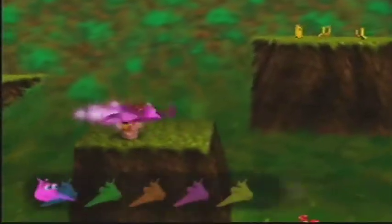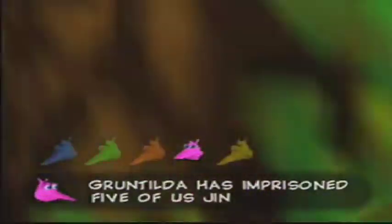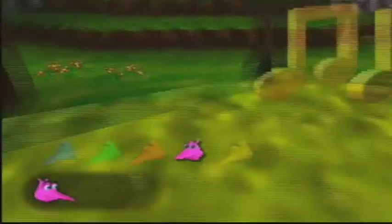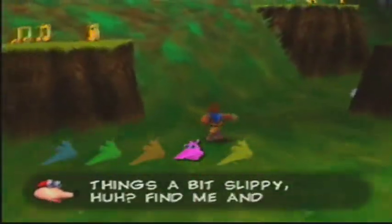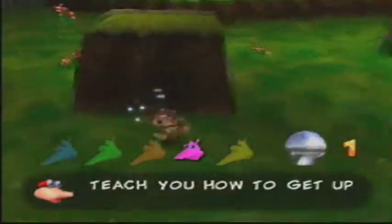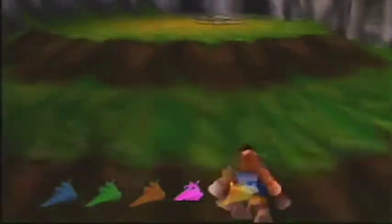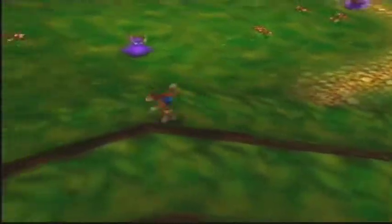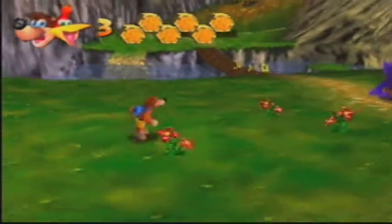Alright, let's get this thing. Yippee! You saved me! Gruntilda has imprisoned five of us Jinjos on each world. Free us all to get a Jiggy. Okay, so we have to free all the Jinjos. Thing's a bit slippy, huh? Find me and I'll teach you how to get up. We found a Mumbo Token. Basically, Mumbo has these transformations for you, and you need to collect enough Mumbo Tokens to transform, because those are basically your currency.